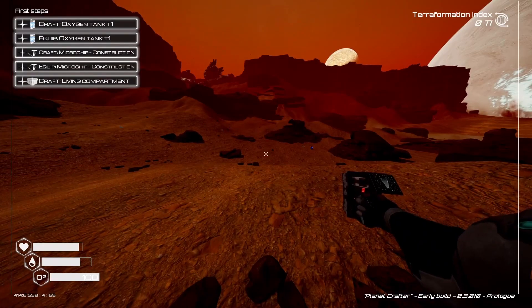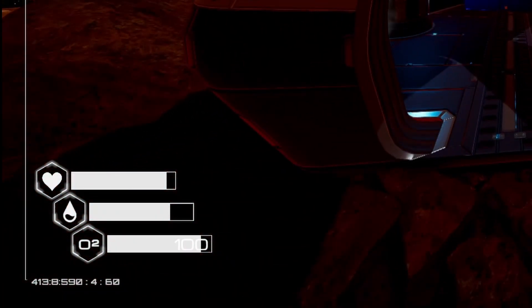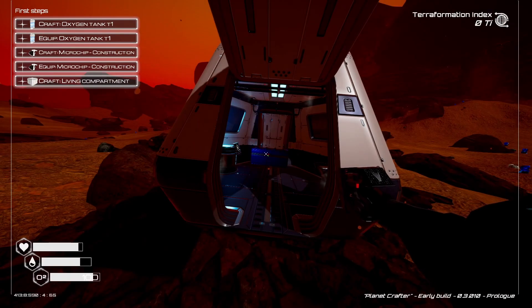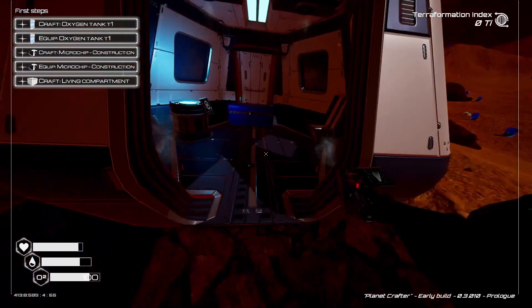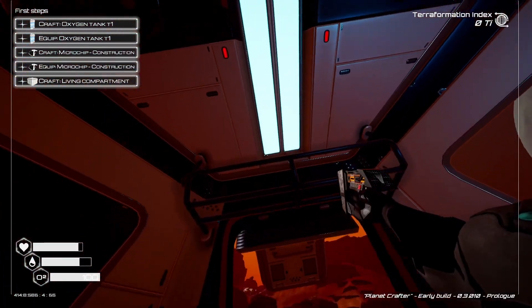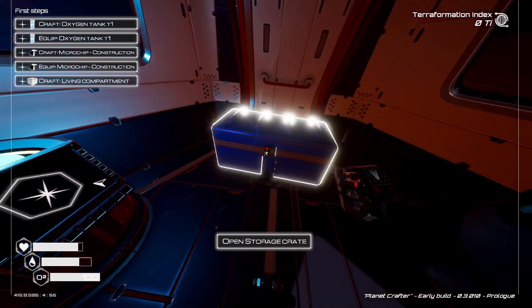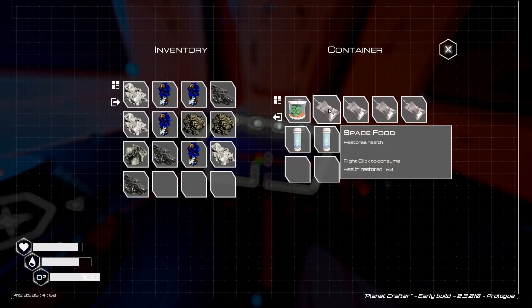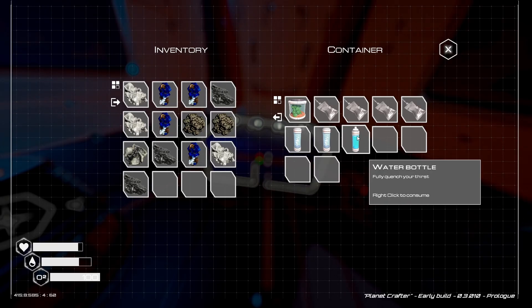In the bottom left of our screen we've got three bars: a little heart thing which is like food, then the water drop which is our hydration, and O2 which is our oxygen. Luckily to restore our oxygen we can just go back into the little landing capsule and it will restore our oxygen. We've also got in the storage crate some food, some oxygen capsules, and a water bottle.